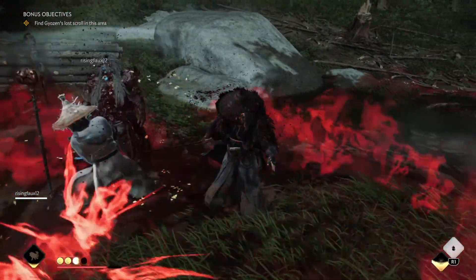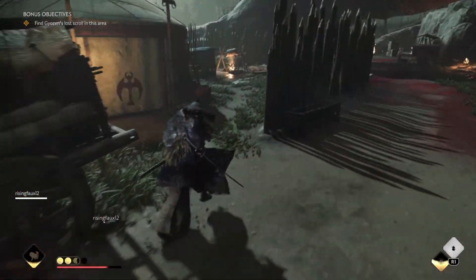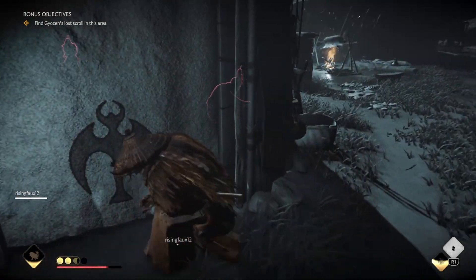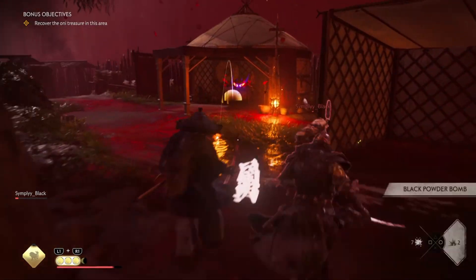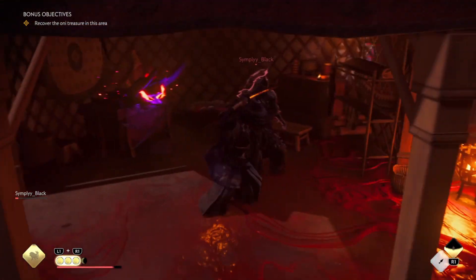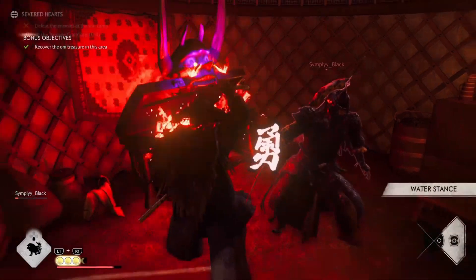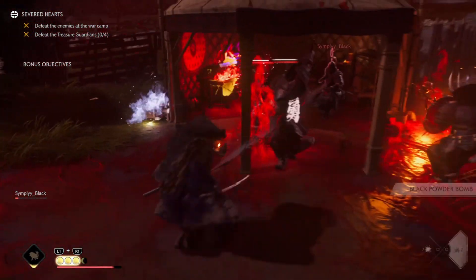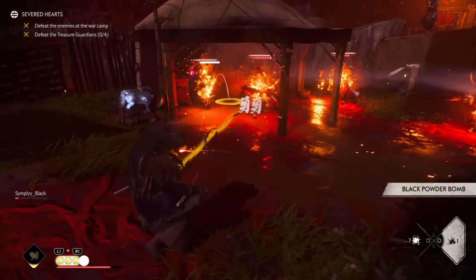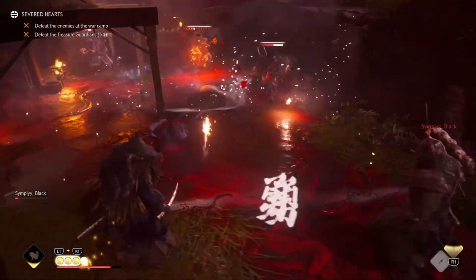Onto the bonus objectives. To collect the Oni treasure, you'll have to find the Oni treasure box, which shows up in different parts of the map. As you enter an area, check the top left of the screen to see if that bonus objective is in that area. If it is, you'll have to look around until you find a chest that looks something like this. This requires both players to open, and once you do, a bunch of enemies will spawn including a couple of Oni that you have to defeat. If you're grinding Severed Hearts, here are the locations for the Oni treasures.